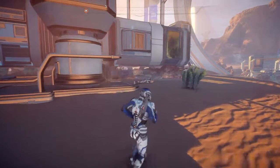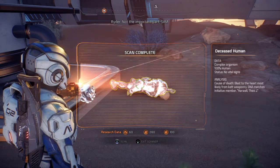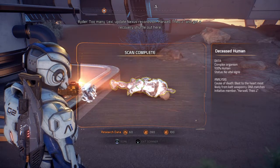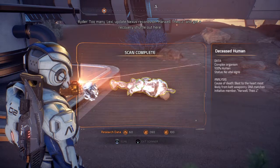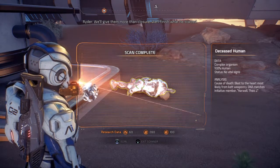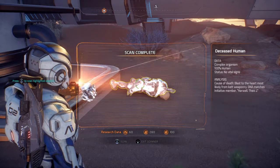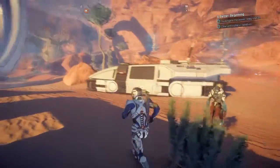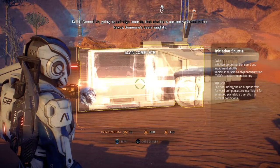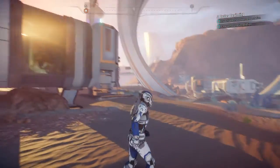Oh shit — is that a body? Site 1 main building door code acquired, Pathfinder. We knew some were lost, Ryder — we weren't told they were left. Wonder how many are out there. Lexi, update Nexus records on Harwell Theo J and get a recovery shuttle out here. Cause of death: blast to the heart, most likely from Kett weaponry. DNA matches Initiative member Harwell Theo J. So the Kett are probably here — or maybe it's the Exiles, since that shuttle is currently parked at the Nexus.